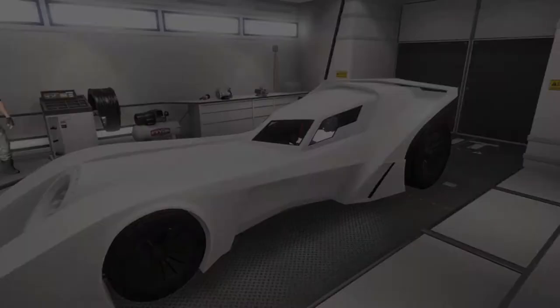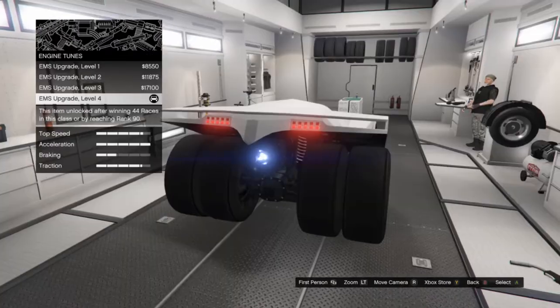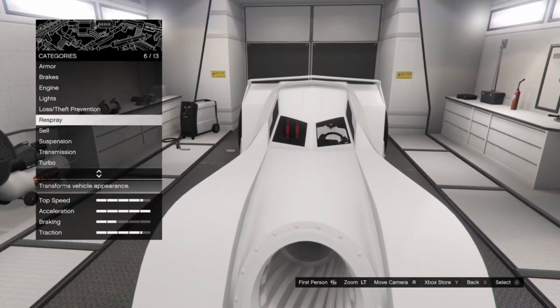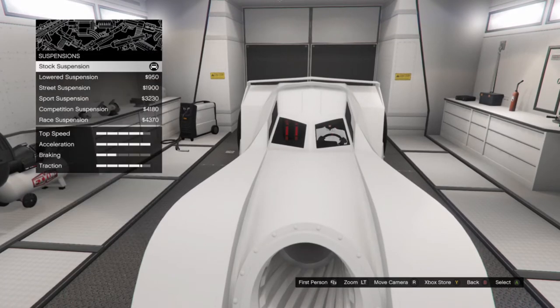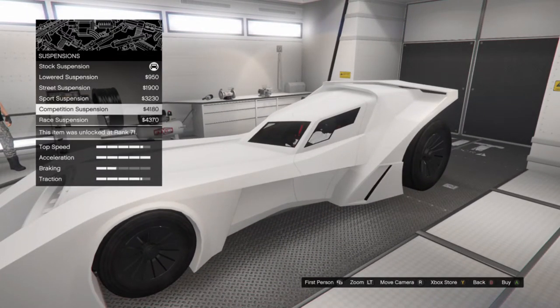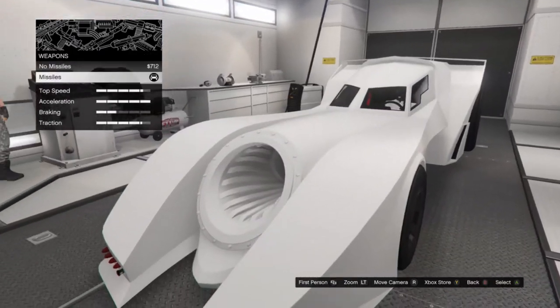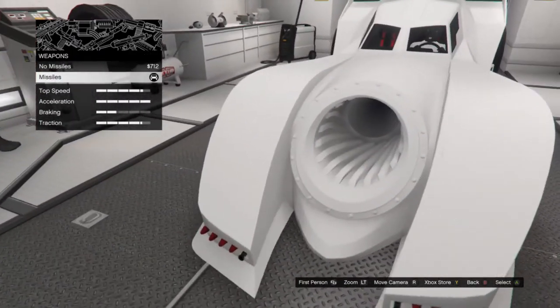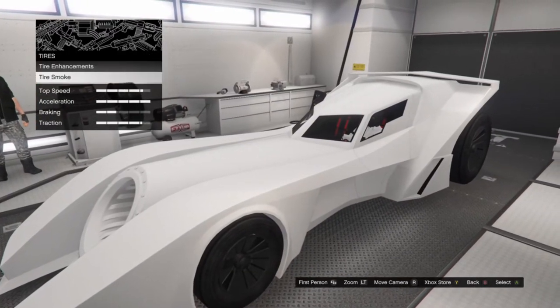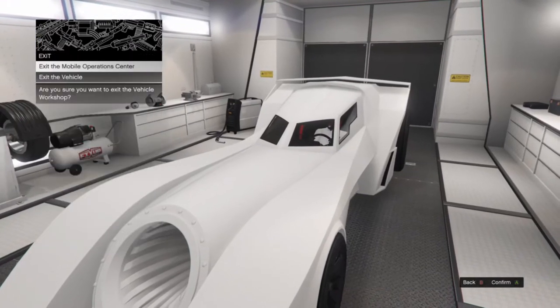If I put it in here I can modify this vehicle. I do have a modification bay. There's also a storage version where you put vehicles in the back of your MOC — I think it can be almost any type of car, from a sports car to something like the Vigilante. As you can see it's basically the same as Los Santos Customs. The difference is that in here you can upgrade weapons — for example this comes with a minigun but you can upgrade it to get a missile, and I think you can also make it bulletproof.